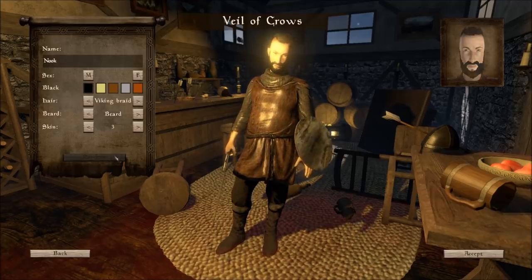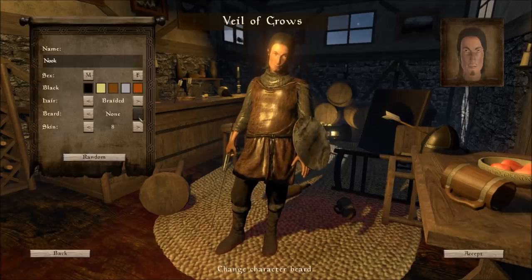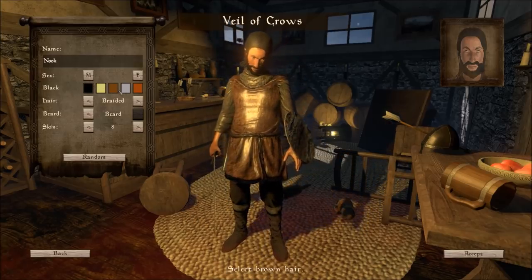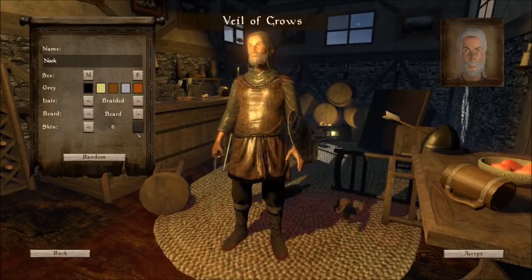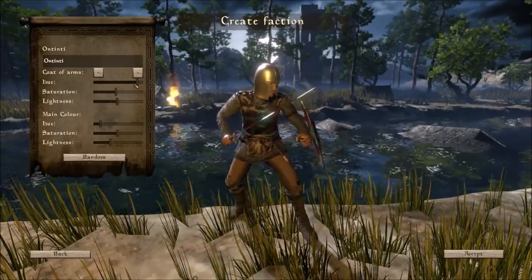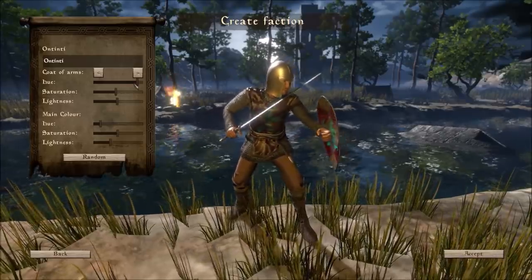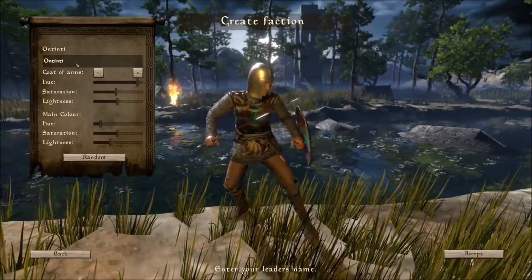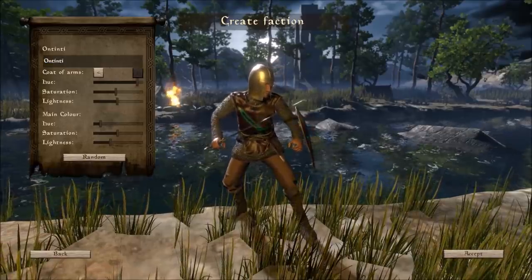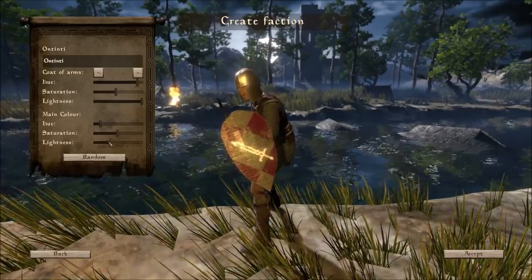Now there are multiple ways of doing this, but first we'll pick our face here. My name's going to be Nook. I am a man — an old man. And I am in the Ontinti clan. Now I can choose my faction. Did I mention it's a bit of an RPG? There's RPG elements as well. We have a leader who is us, and we are choosing our faction. So if we have followers, who do they follow? The faction of Ontinti. We're going to choose our coat of arms — maybe a cool sword. We can change the color. Let's go with a white sword on a black background.